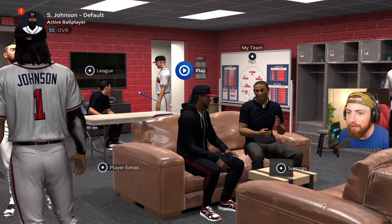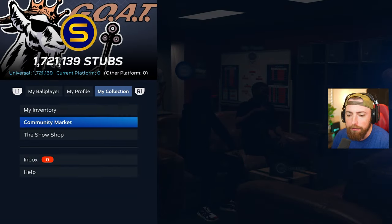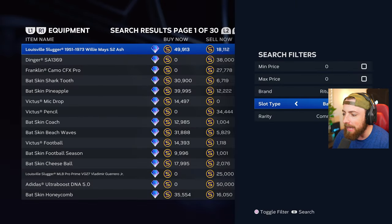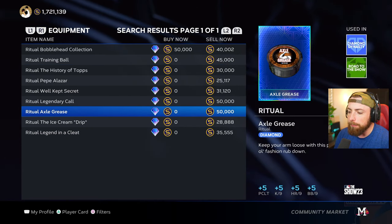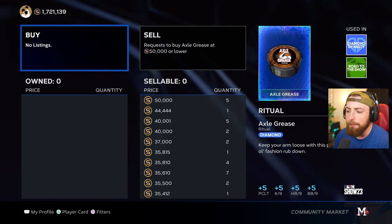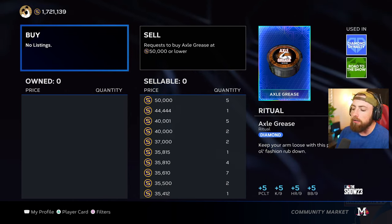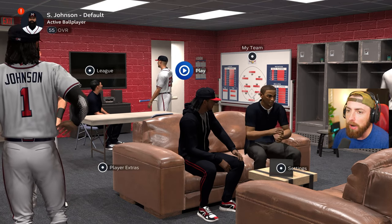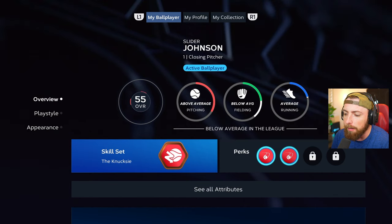Hopping right back into Road to the Show with Slider Johnson, episode 5. I was looking at the community market trying to find a ritual item that would help me out. The only one that would actually help me is this diamond right here, but I can't buy it — I put a buy order in for 50,000. It would give me clutch, case per nine, home runs per nine, and walks per nine. But I bought something else that could really help me out, because right now Slider Johnson's biggest problem is he's not too accurate.